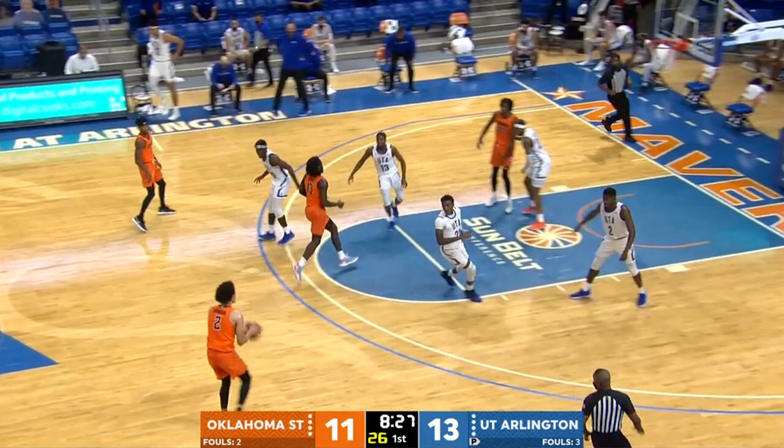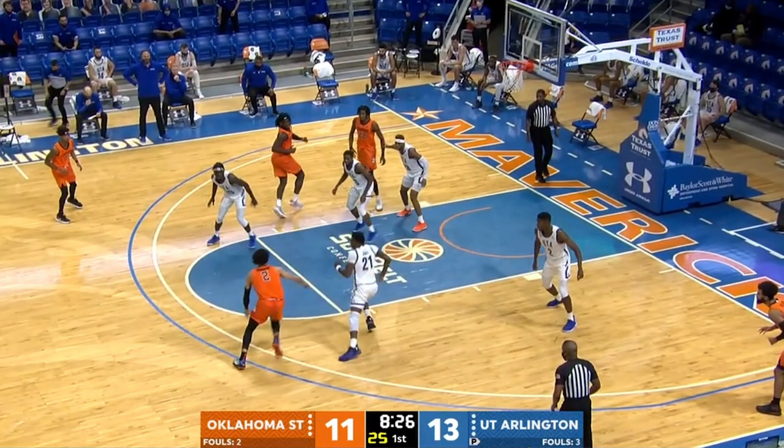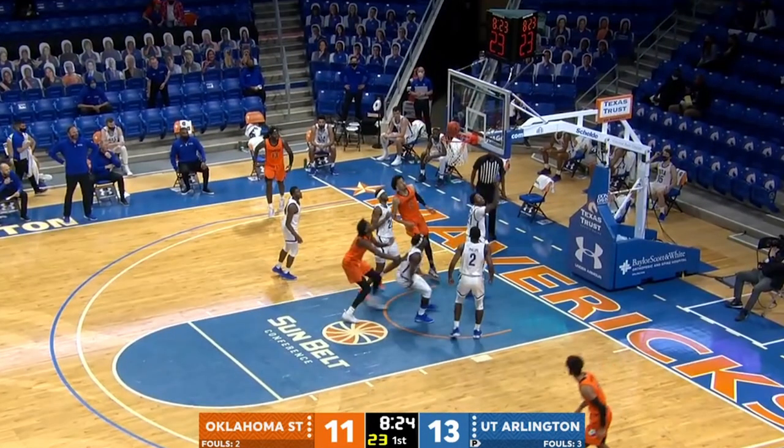One of his positives was his hesitation dribble and how he used it to play off his defender's missteps. At 8:25 in the first quarter, Cade received a pass from the opposite wing as Trey Jones of UT Arlington was resetting his positioning in the zone defense. Cade saw that Jones was trying to reset, hesitation dribbled for a split second, and then took Jones to the basket with his left for a finish at the cup. It was a savvy move for a guy not really known for being explosive, and he's going to have to rely on that hesitation dribble to get past defenders.